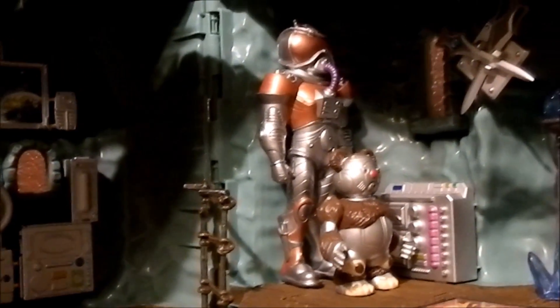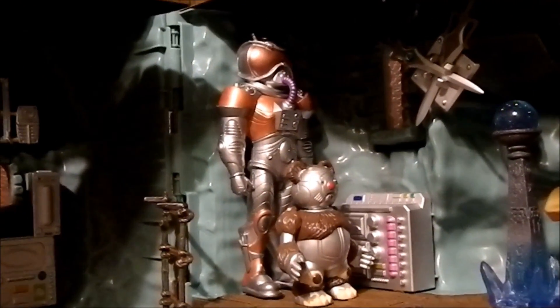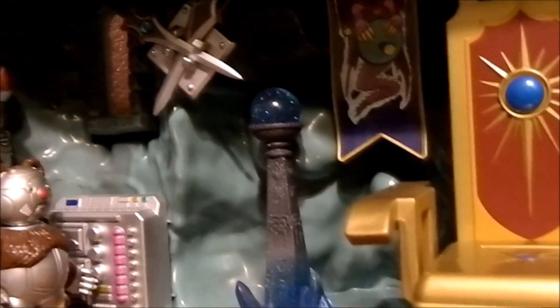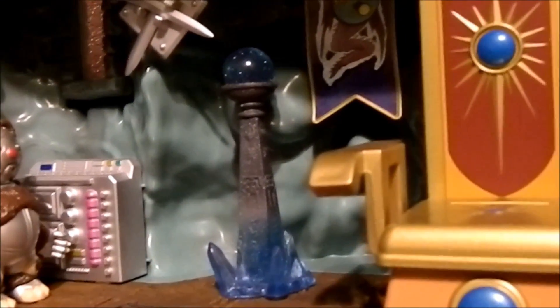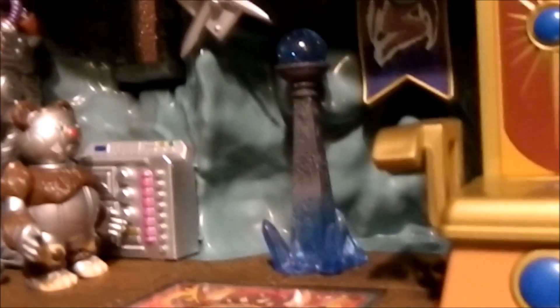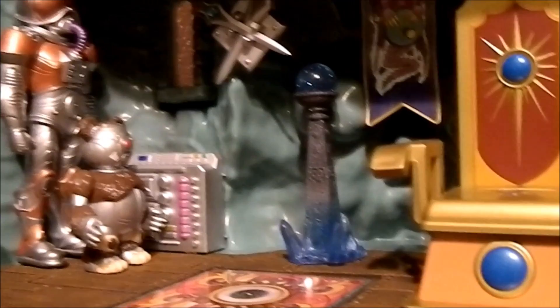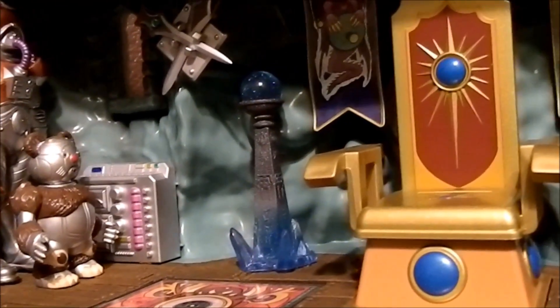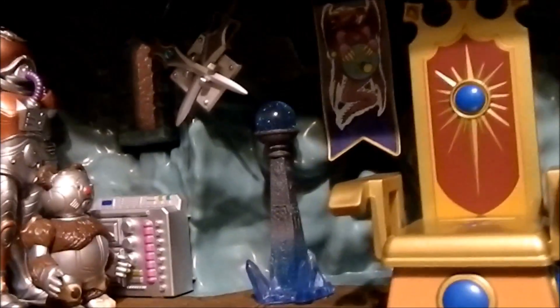A couple of different bio-organic statues there. Got the Sword of Power and Sword of Protection put away. Got the King Grayskull orb — actually it's the Temple of Darkness Sorceress stand — which seemed like it was more fitting to stick in the throne room than in a closet, which had to be a hideaway, lock-it-up-in-case-of-battle kind of thing.